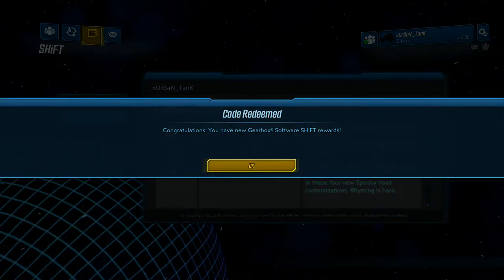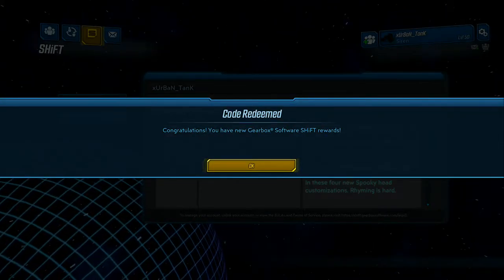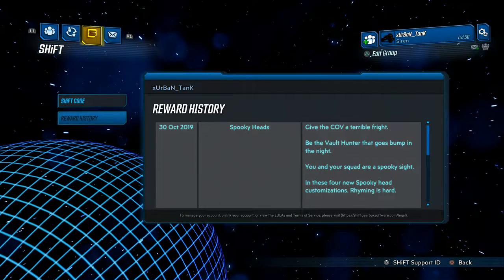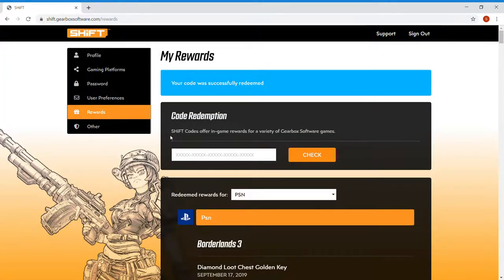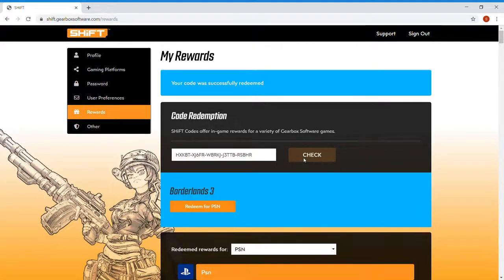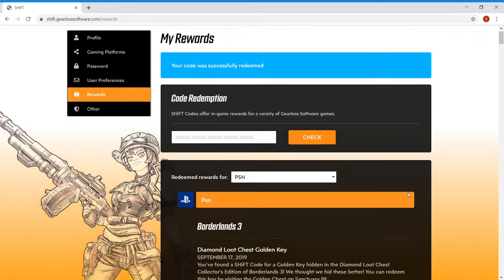That's it. The heads will be available straight away and you will find them in the head section of any new-u station. You can also redeem them from shift.gearboxsoftware.com/rewards or borderlands.com by signing in or creating an account there. I'll put those links in the description in case you need them.